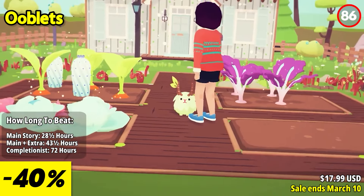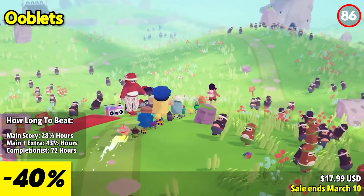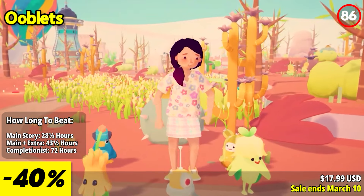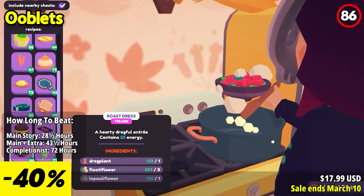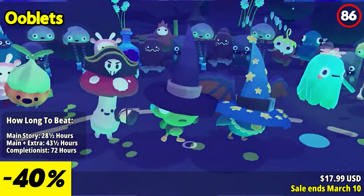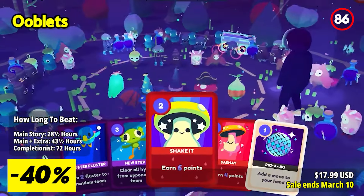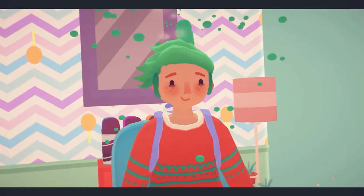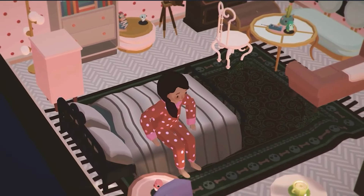Ooblets is a delightful indie game that combines elements of farming simulation, creature collecting, and life simulation in a whimsical and charming world. The game offers a unique and colorful experience that's both relaxing and engaging for players of all ages. The standout feature of Ooblets is its adorable creatures known as Ooblets, which you can collect, train, and befriend. These creatures are a central part of the game, and you'll encounter a wide variety of Ooblets, each with its distinct appearance and personality. You can grow them on your farm and engage them in dance battles, which are a unique and fun way to earn rewards and progress in the game.